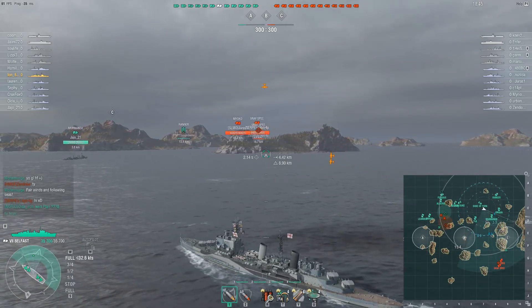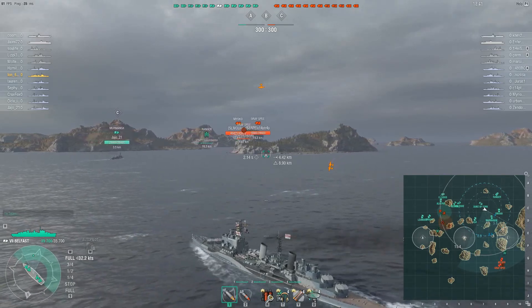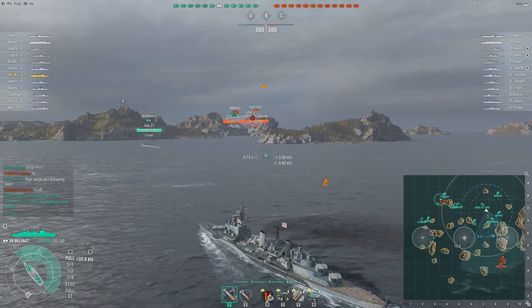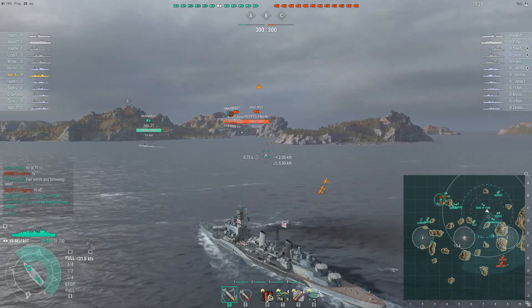Early game I decide to move towards C. Going B in the early stages of the game in a cruiser doesn't feel particularly wise, and based on the spawn of the ships, C felt like a better option to start with. Thanks to the spotting of the Ranger we see that there are at least two ships heading that way. We have, apart from me, a Murmansk and a Duke of York here as well. The Omaha is doing some strange things, moving backwards and forwards, a bit indecisive. But we still appear to have the ship advantage and also a carrier that seems willing to help out.